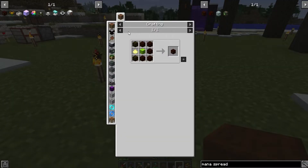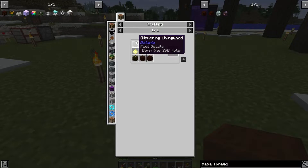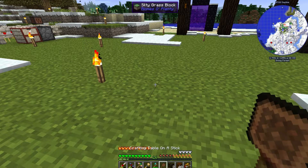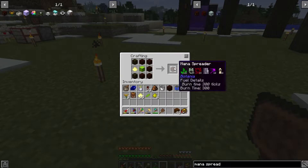To make the mana spreader, all you need are living wood — which is just logs placed next to the daisy — a petal block with the powder we just made, and glimmering livingwood, which is just living wood combined with glowstone. So now that we've got all that, we can make the mana spreader.